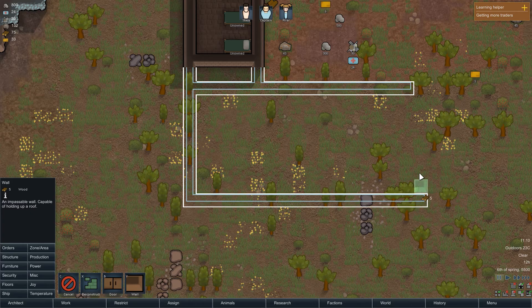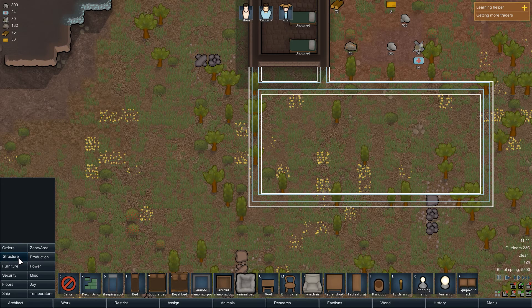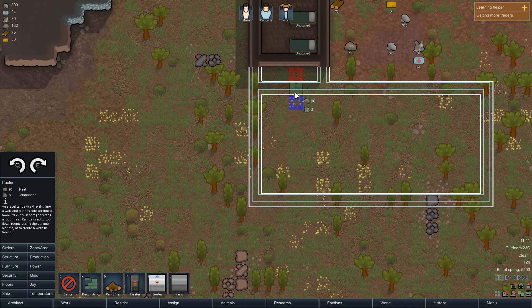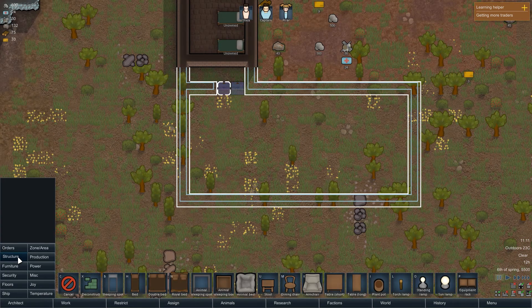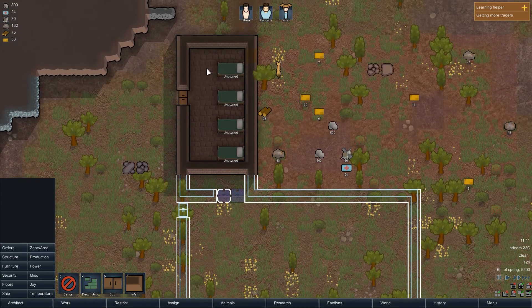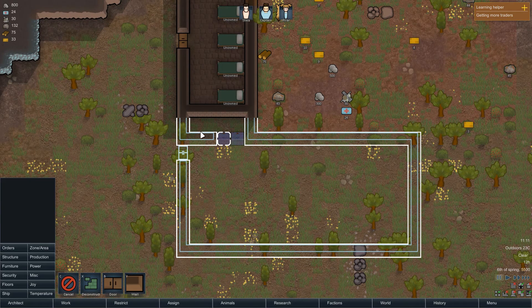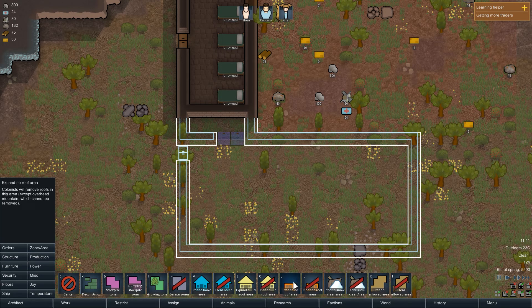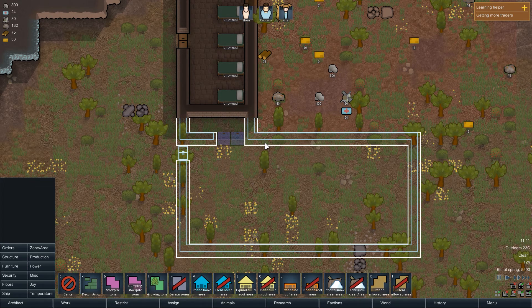We're going to start growing our food — food is going to be a big concern, at least to begin with. So what I'm going to do is have them build a structure here. We'll do something like this — this is actually going to be a chimney for us. It doesn't need to be quite that big, so it'll probably be something more like this.